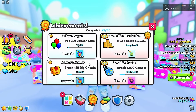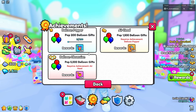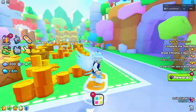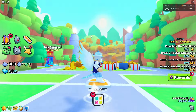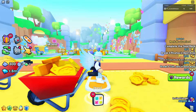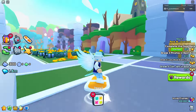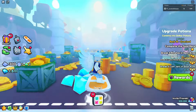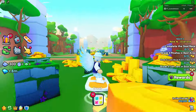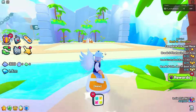We're going from the bottom of the list up. The first one is pop 200 balloon gifts - you have to be active in game, there's no way to AFK this. You can go around all 99 areas in the game, walking or hoverboarding around the entire map to find balloons. Areas 20 to 23 are underwater so you probably won't find one there. Balloons pop up out of nowhere randomly.